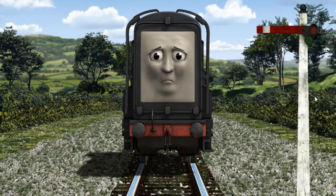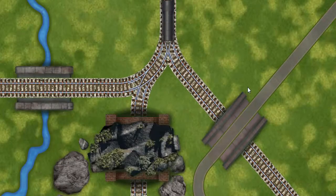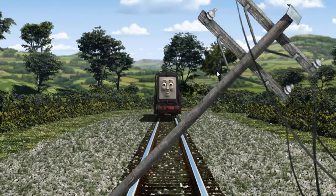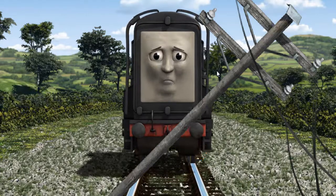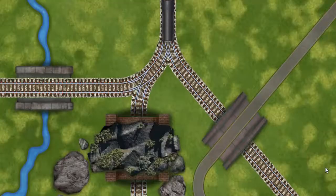Suddenly, Diesel had to stop because of a broken signal. He needed to go a different way. Show Diesel the track that goes under the road. Diesel was on the wrong track. He needed to go a different way. Find the track that goes under the road.